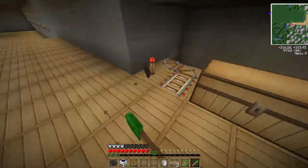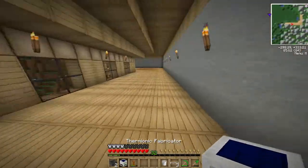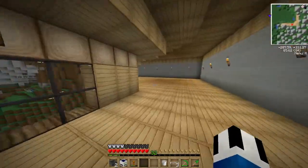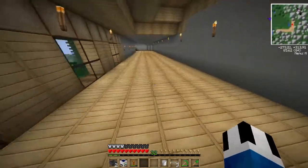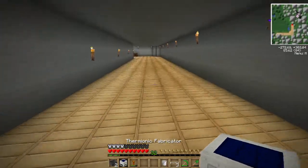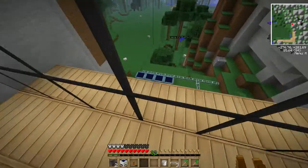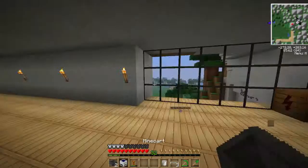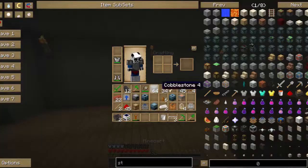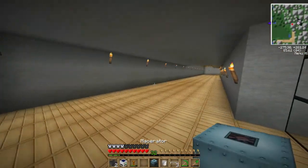Instead of having a staircase or ladder, I thought it would be pretty cool to just do a rail, which is actually set up pretty well. I really like it. I'm going to keep a few minecarts in my inventory just in case. We have our solar panels hooked up to our BatBox which is receiving power, and now we hook up the power to our different machines. We have our project table — we might need a few of them — and we've got a macerator.